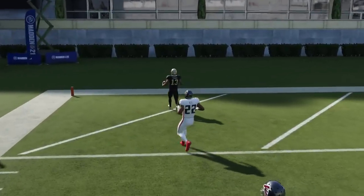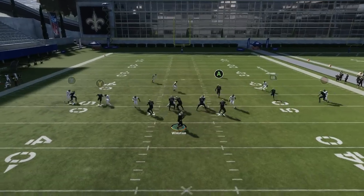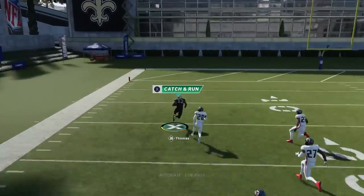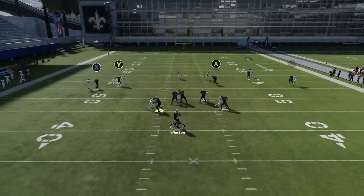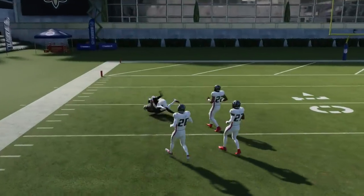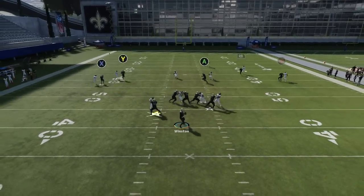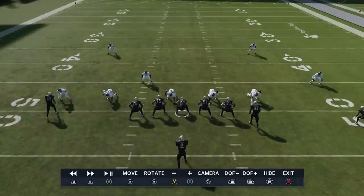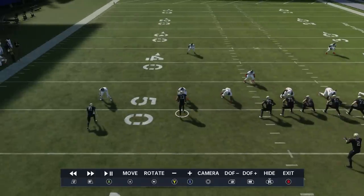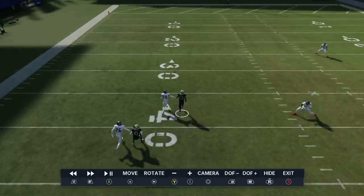Nothing really to it - just smart route him and you'll get this animation. The second he gets past the coverage you can just lob it. I'm running this with Michael Thomas, who isn't the fastest but has a pretty good ability to beat the press, which is important. It's an instant-gone type of play - all comes from smart routing that route. Whether it's man zero or man one, smart routing that guy gives him that release for a lob back-shoulder fade. It's not always a touchdown, but going to the replay - if he doesn't get the outside release, it won't work. That's very important.